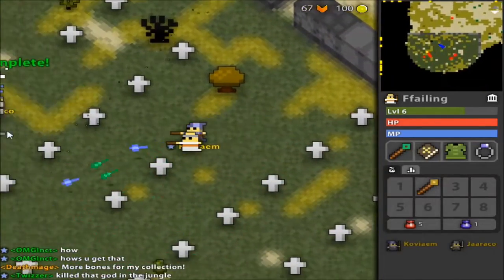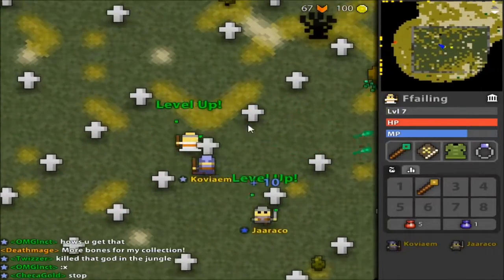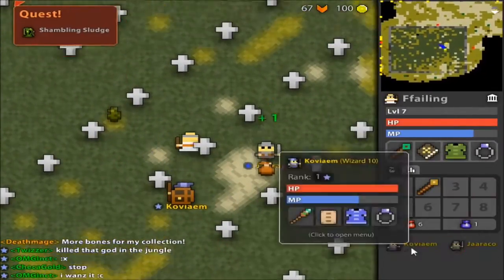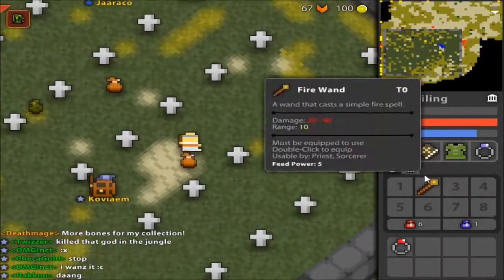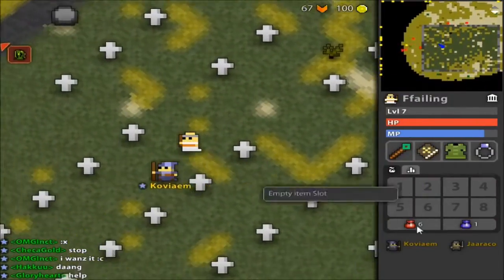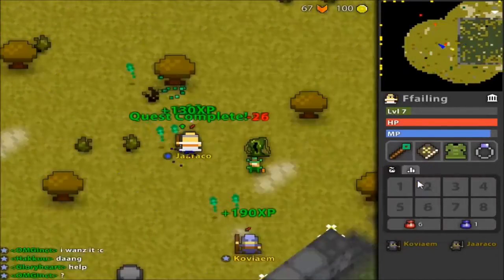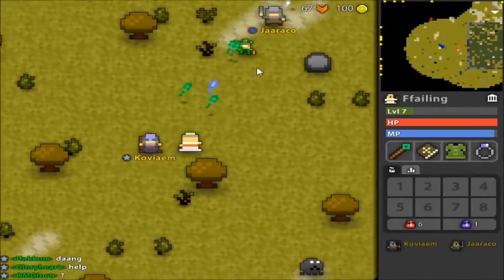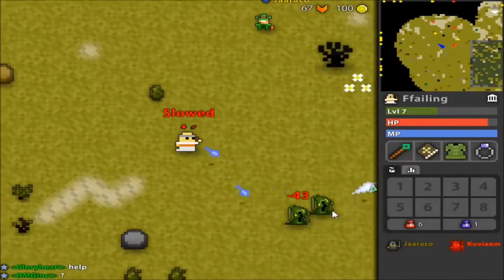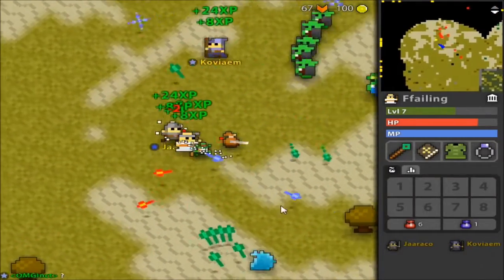It makes it a lot easier to find people, because in the browser version I had to run super far around the map to get anything done, and that's not really the case now. You're getting different treasure here—three attack, healing potion—good items, but not necessarily items for me. I don't need my tier 0 wand anymore. Let's teleport right on top of them and I'm already level 7.